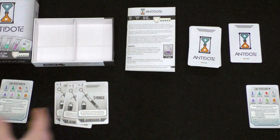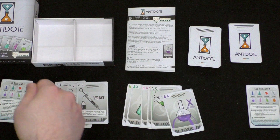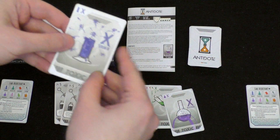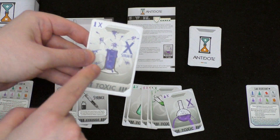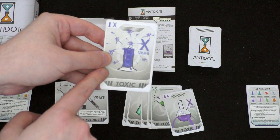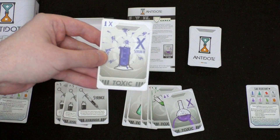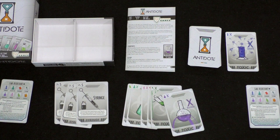We start with a lot of cards in our hands, and we're going to be playing cards and transferring cards. The round ends when we're down to a single card. That one single card — if it is the antidote to this particular toxin, we win and score points. If a player had the appropriate antidote in their hand as their last card and it matched this toxin, they win. The game is played over three rounds, and whoever has the most points at the end wins.